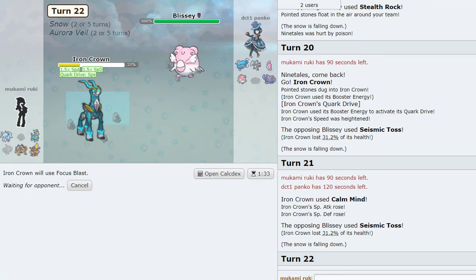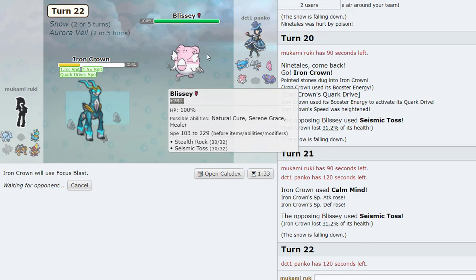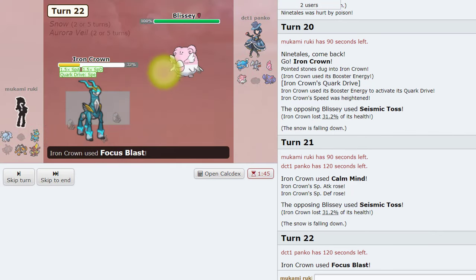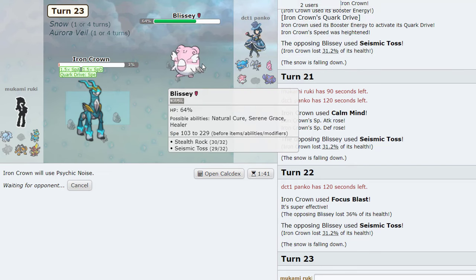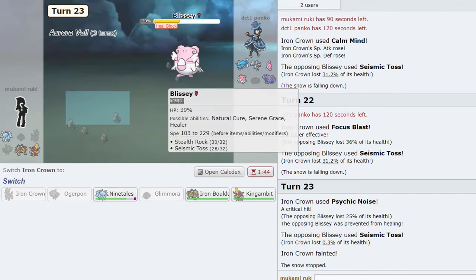Alright, let's hope we hit this. It's kind of dumb we have to hit this now, but it's whatever. I'm just getting distracted right now. Now we Psychic Noise, we definitely Psychic Noise something. We have exactly one HP! We get a crit.